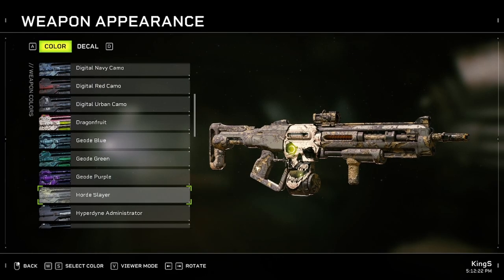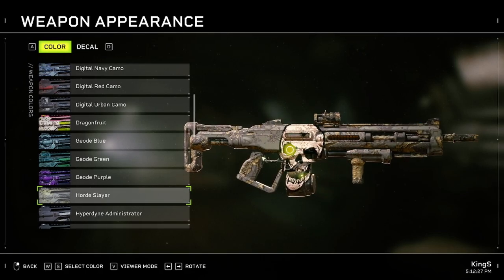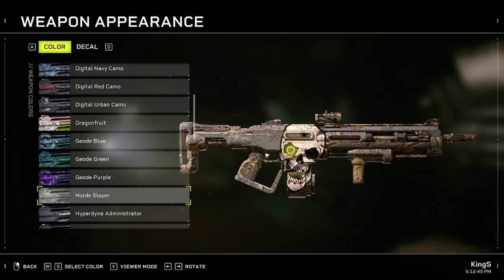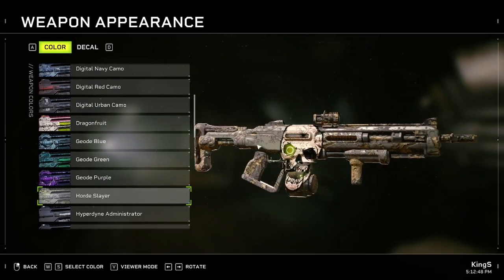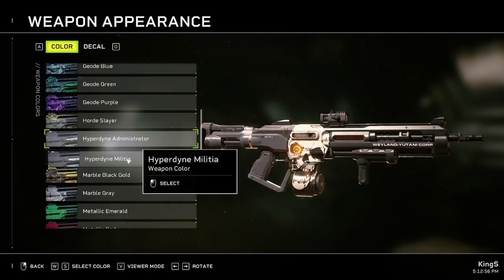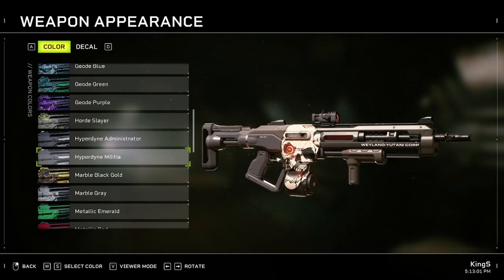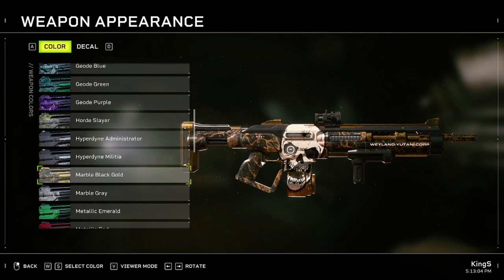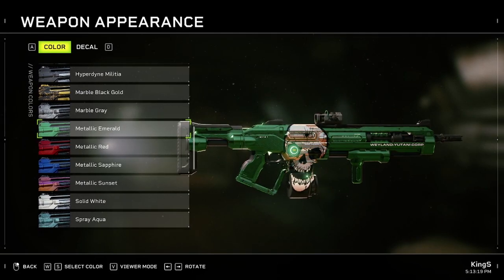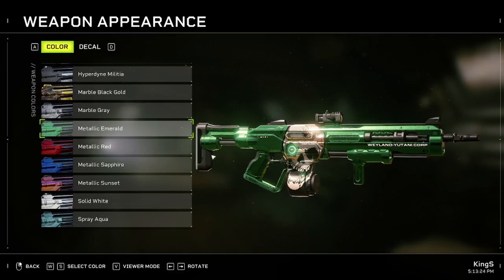Next one is the Horde Slayer - this is only obtainable if you complete horde mode on intense difficulty, all 10 waves, and you will unlock this weapon skin. Next one is Hyperdyne Administrator - quite cool. Then Hyperdyne Militia, which looks similar but the color here changes. Then we have Marble Black, Gold, Marble Gray, Metallic Emerald - I think these are random drops from intense on campaign. That also includes Metallic Red and Metallic Sapphire.